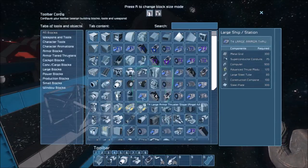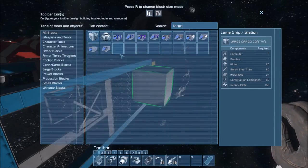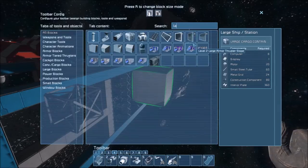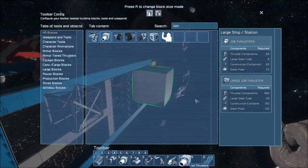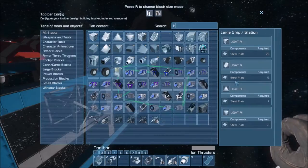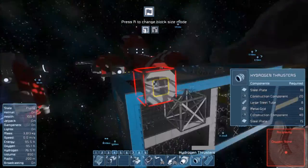We might use the armored thrusters to make it look pretty, but for now we're just designing — so we just want large thrusters. Ion thrusters, going to be small and large. Hydrogen ones are — hydrogen thrusters are smaller than ion thrusters, interesting. Because the ion thruster would have its own ion generation thing or whatever.